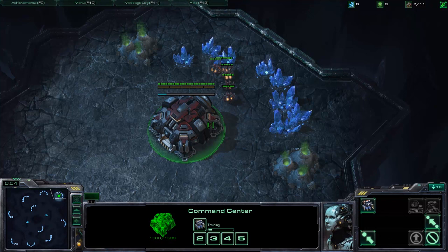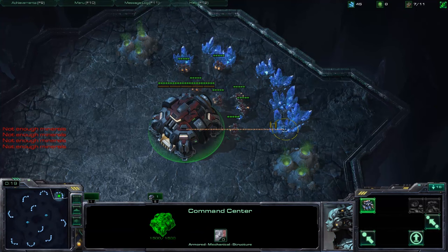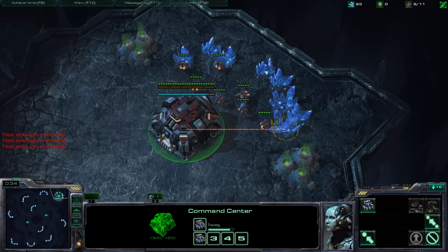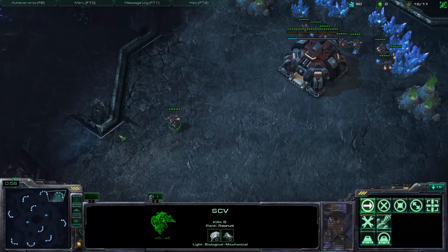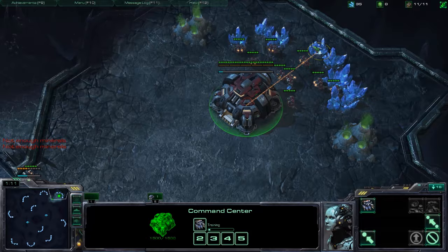Start by building an SCV and sending all SCVs to mine. Then hotkey your command center — hotkeying is a really important concept. It allows you to play much faster by not having to click your buildings like the command center or production facilities like barracks, factory, and starport to build additional SCVs or army reinforcements. Constant SCV production is key to success and is required for any good strategy.